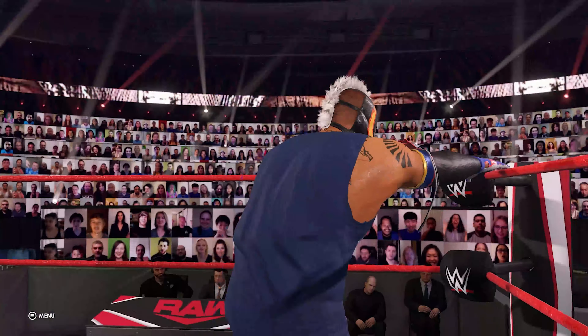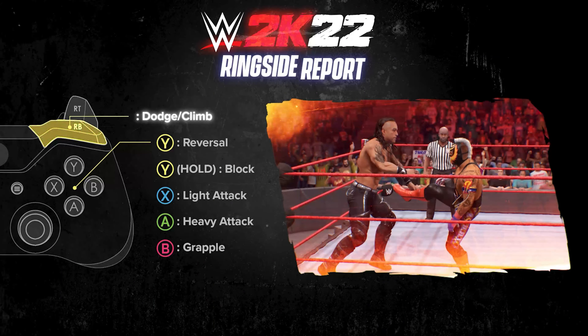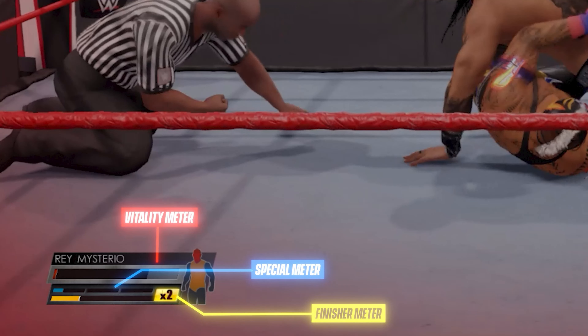I want to focus on two things before we get into the main gameplay of a full match. First is the ringside report showing off the controls and explaining the control system. There are light attacks, heavy attacks, and grapples. There's a reversal button for light attacks, but for countering combos and grapples you press the corresponding X, A, or B button that the opponent is trying to hit. There's also a health meter, a special meter covering both signatures and comebacks and certain abilities, and then the finisher meter, which you can stack up to three times.